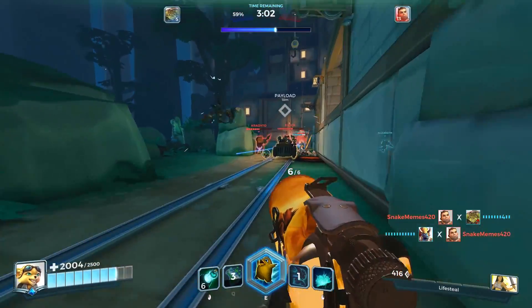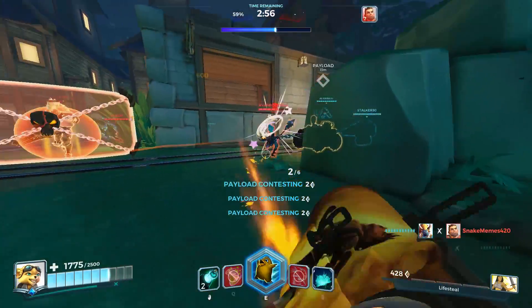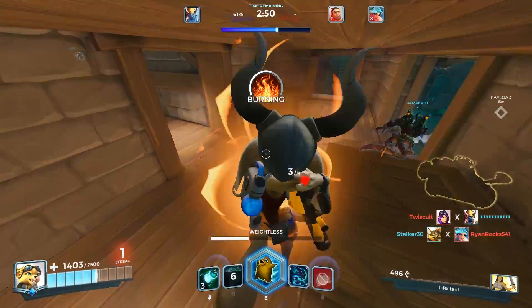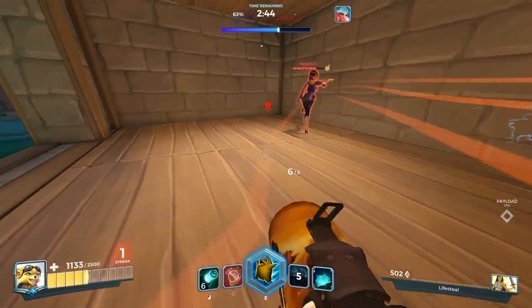One of Pip's main strengths is that he's got some of the quickest acting, most easily applied, and effective CC in the game with his right mouse button, Explosive Flask. His ability to slow not only single enemy champions but a large group of them very frequently makes him a valuable little ally and potentially very deadly support with his strong follow-up damage.